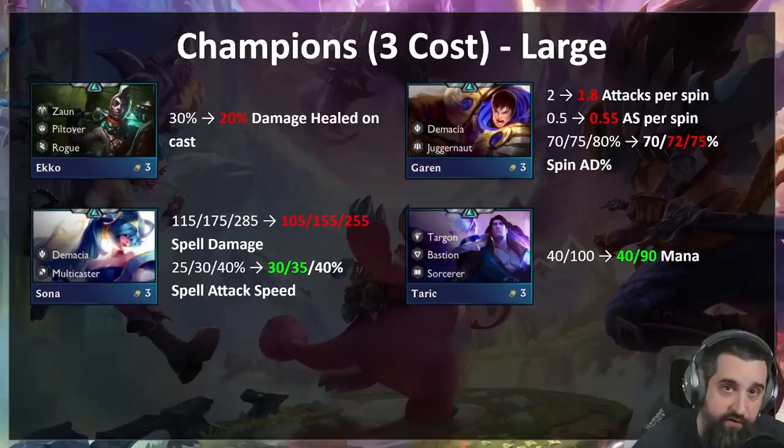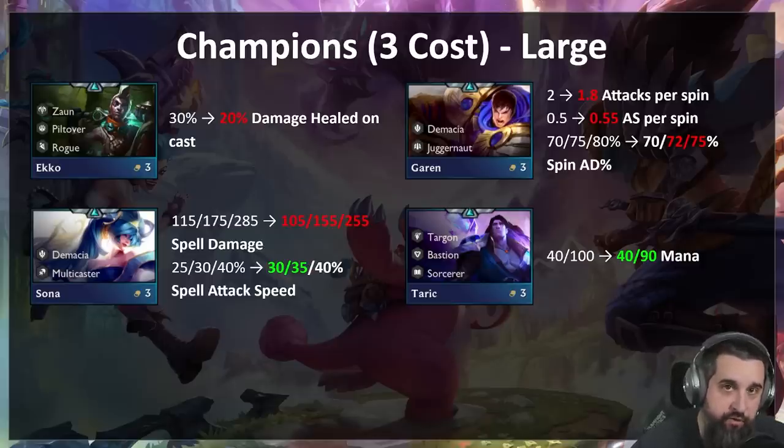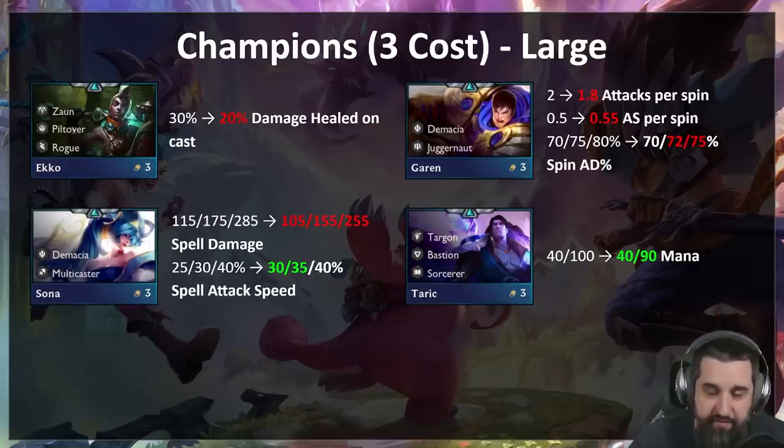Garen is probably the champion that needed the biggest nerf — for a three-cost, a two-star Garen with the right setup could beat many many end-game builds, let alone if you three-starred him. He's getting close to a 15 percent nerf at three-star. We also want to make sure attack speed and AD are equally viable on him. He's a pretty complicated spell in that regard, so you'll now get less attacks per spin by default, and less AD ratio on those spins at two and three star. Garen one is not that big a nerf, but overall Garen should feel like a three-cost.